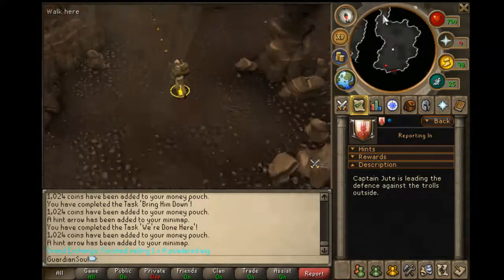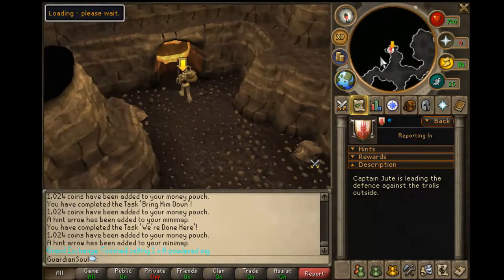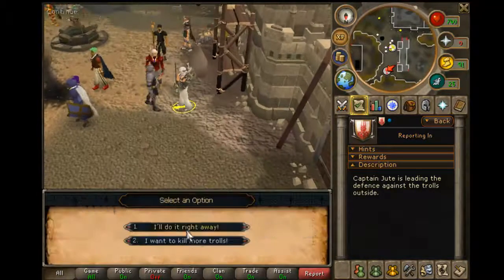Keep following these little Pac-Man dots until you go out of the cave, and you will go and talk to an army guy — he's actually a captain. Just talk to him and he'll give you some more orders.